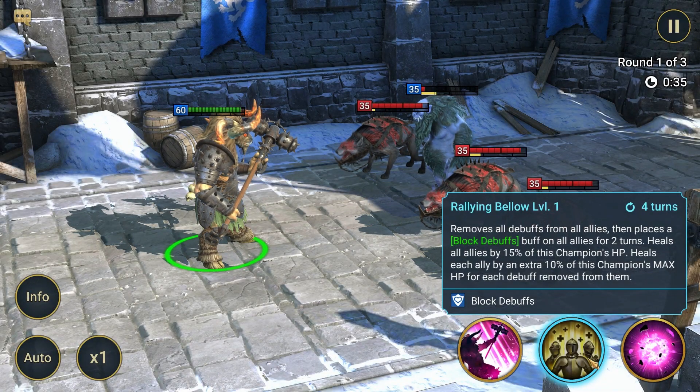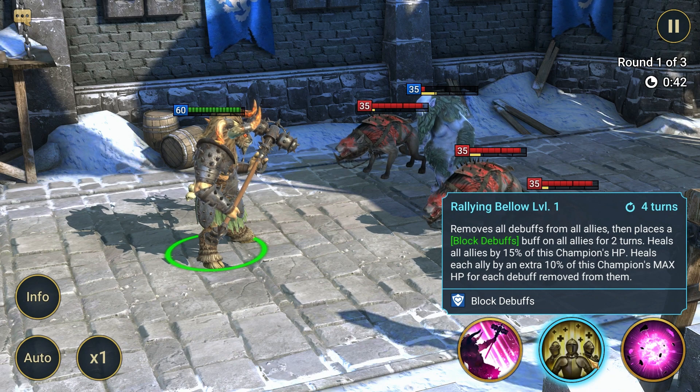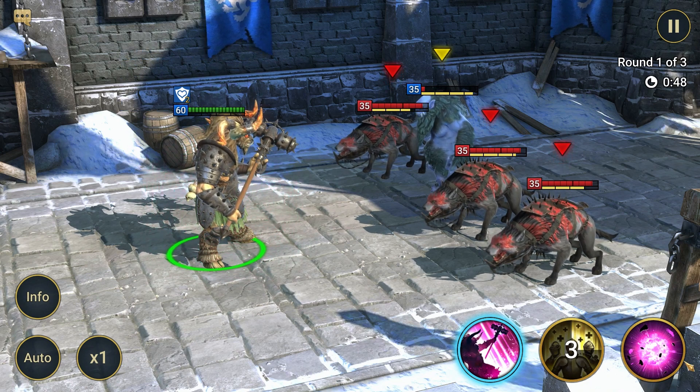Removes all debuffs from all allies, then places a block debuffs buff on all allies for two turns. Heals all allies by 15% of this champion's HP. Heals each ally by an extra 10% of this champion's max HP for each debuff removed from them.